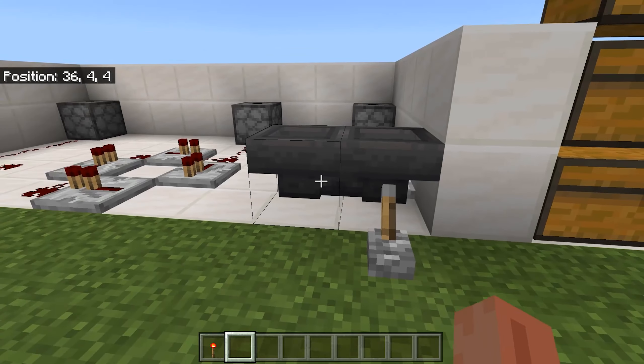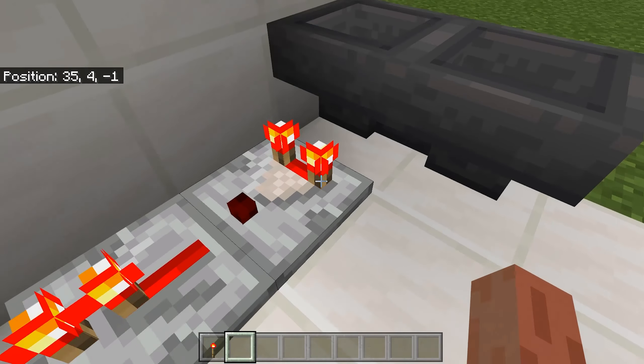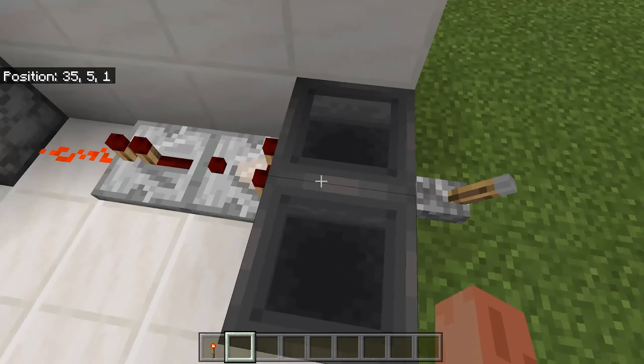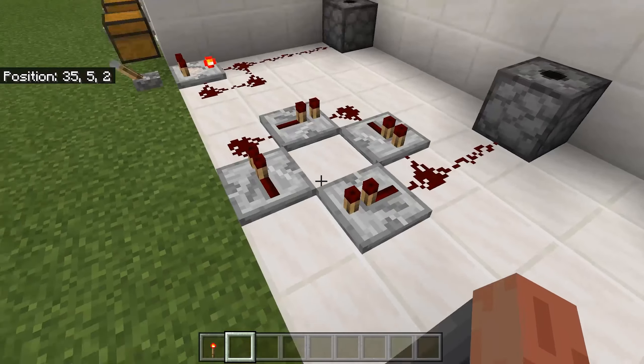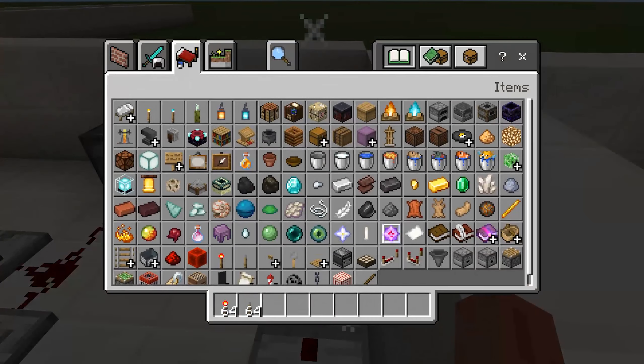The third way to make a redstone clock is to get two hoppers facing each other, with a redstone comparator and another redstone repeater. When there is no redstone signal it just keeps going, but once you add a lever you can also toggle this clock.